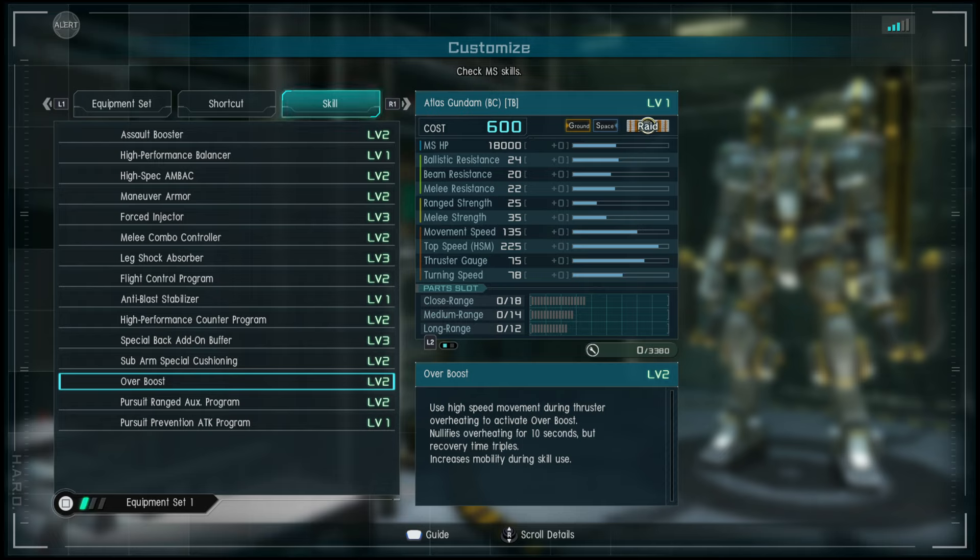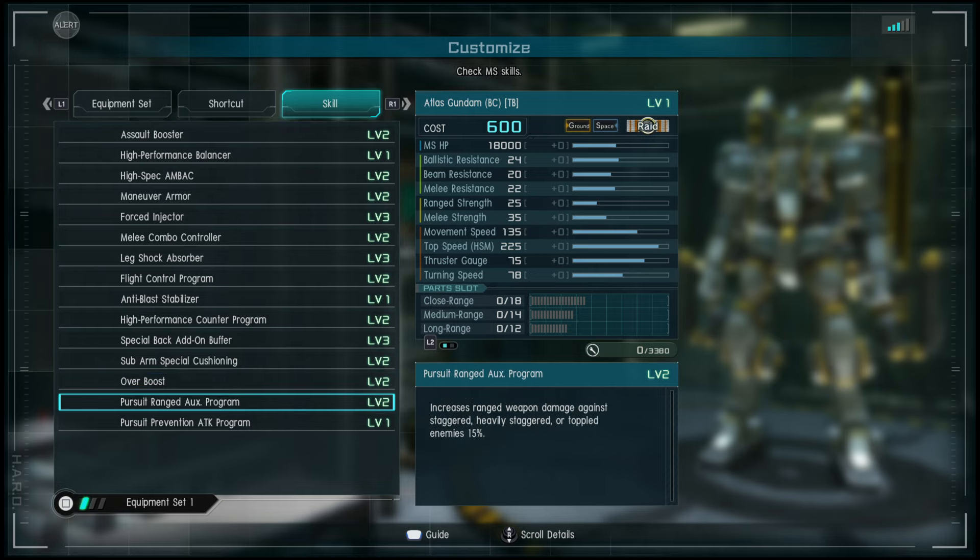We have Over Boost: uses high speed movement during thruster overheating to activate Over Boost, nullifies overheating for 10 seconds but recovery time triples, and increases mobility during skill use. It doesn't say once per life, so we'll test that.